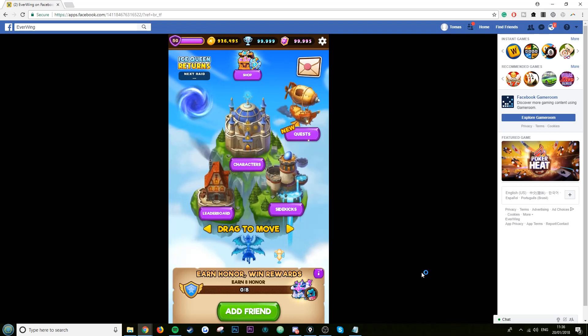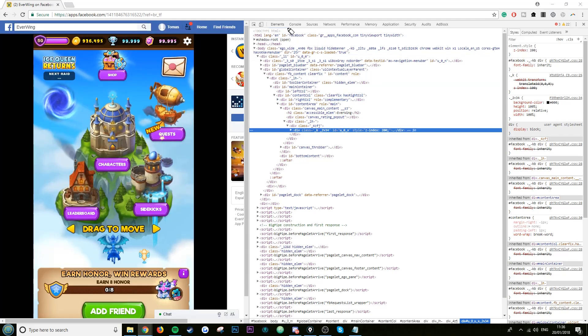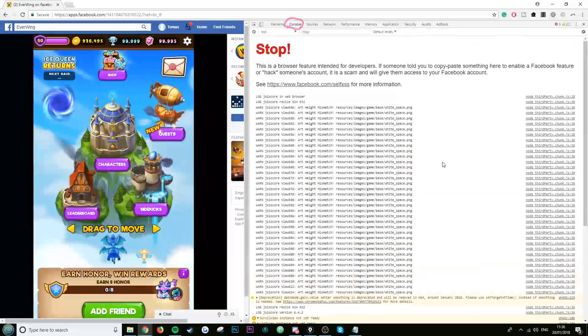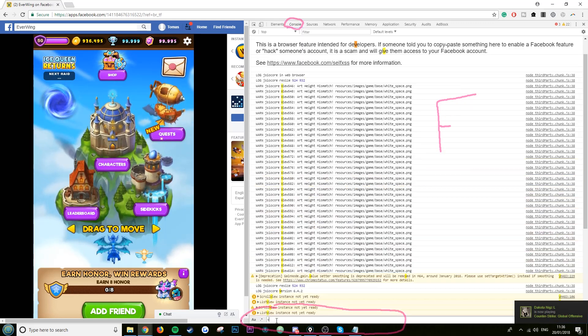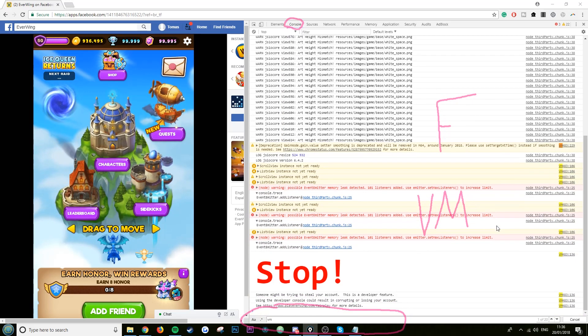Now refresh the page and wait for it to load. Then right-click and click Inspect. Once the inspect panel opens, click on Console at the top. There should be lots of writing — if there's none, close and reopen the tab. Then click inside the console and do Ctrl+F on your keyboard to open the search bar.